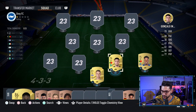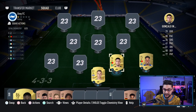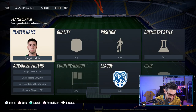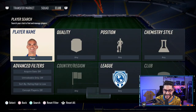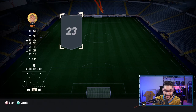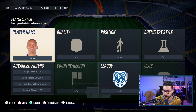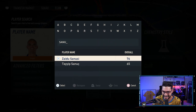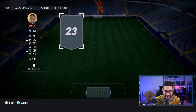Gonzalo Inacio — stats look superb: 80 pace, 80 defending, 77 physicality. Manafa has 85 pace. That's all you want from a starter squad. We're not going to apply any chemistry styles because we don't have the coins for that at the moment. The destroyer Pepe — amazing card: 77 pace, 81 defending, 87 physicality. On the left side of our defense, we're going to have Sanusi — Zaidu Sanusi — 93 pace, 74 defending, 72 physicality. That is superb.